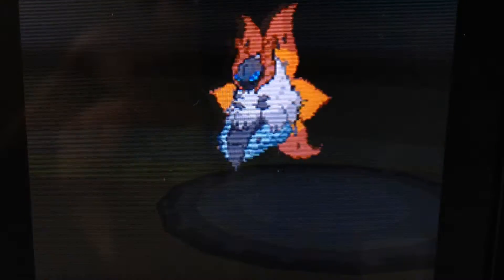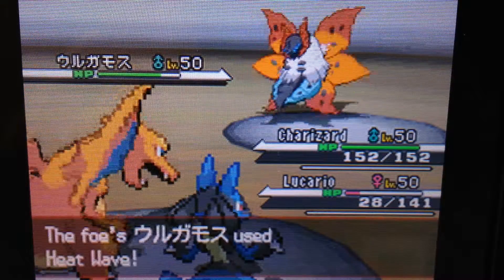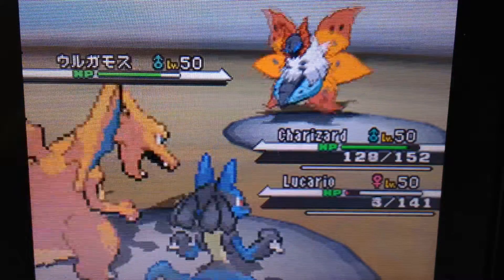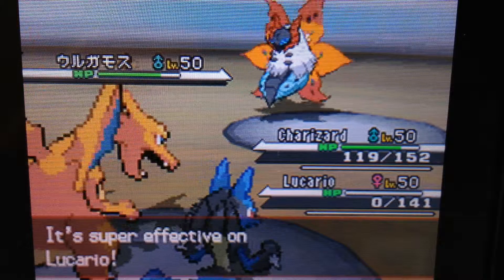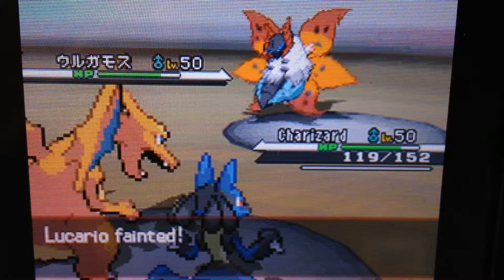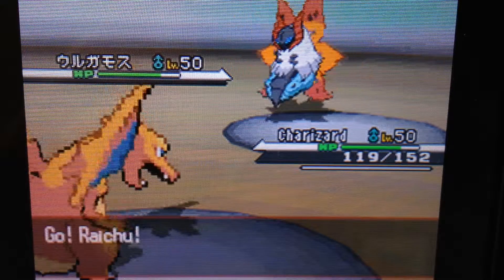Dragon Pulse does not do nearly as much as I was hoping it would. I probably should have used Heat Wave — that would have been smarter, because it's also half Bug-type. Yeah, it's Bug-type. Goodbye Lucario. I bet Charizard didn't take him out.